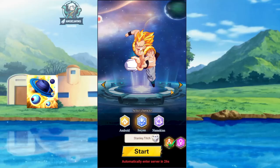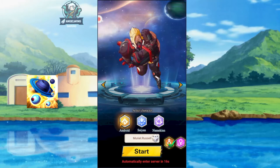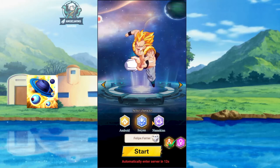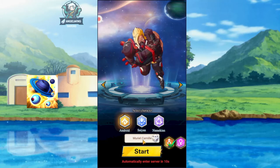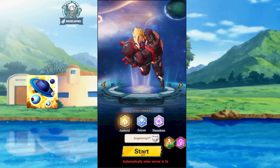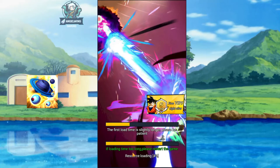Hello guys and welcome back to the channel. Today we have a new gameplay of a game called Ultra Instinct Invisible. In this game you can choose to play with 3 different races: Namekians, Saiyans, and Androids. I will start with an Android in this one. So let's go and see the game and its features.